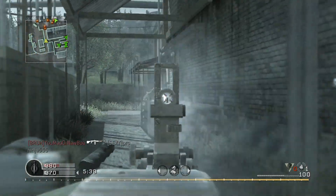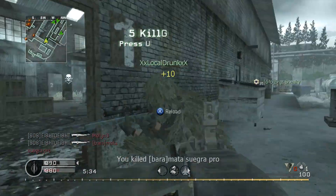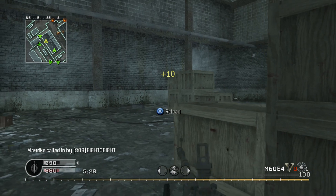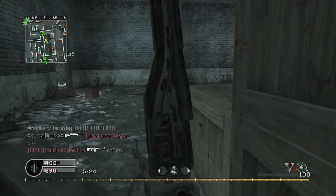These two perks tend to be the better options in most scenarios. Stopping power will allow for two-shot kills at any distance, which makes it much more effective at range. Double tap, on the other hand, makes the weapon far more competitive up close. You'll definitely want to pair it with the grip though, as the aforementioned recoil will make it very difficult to use otherwise.